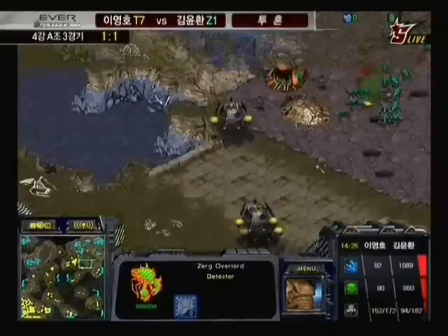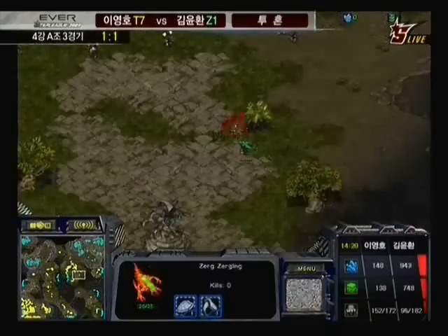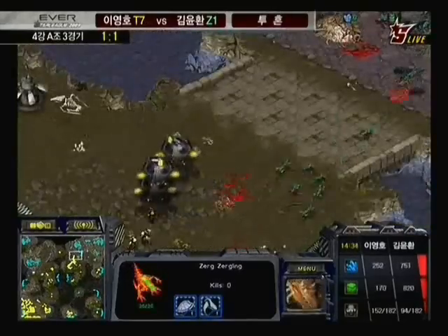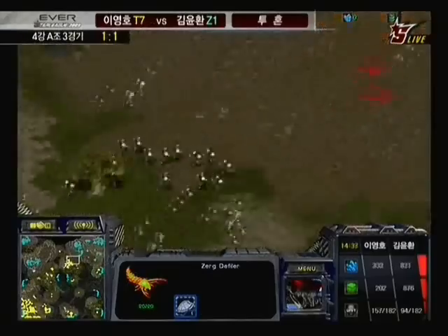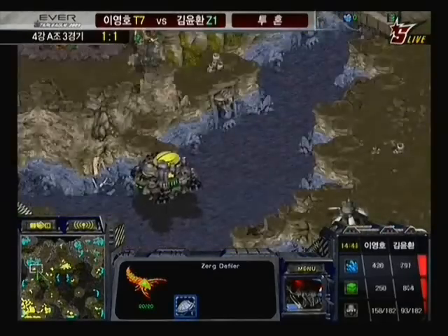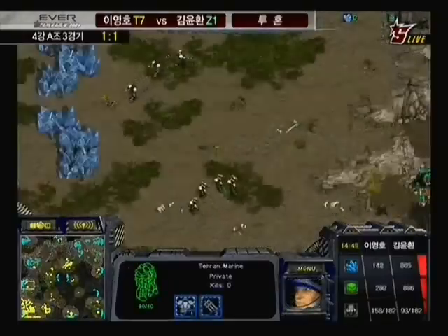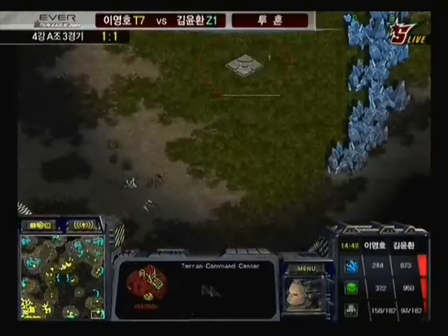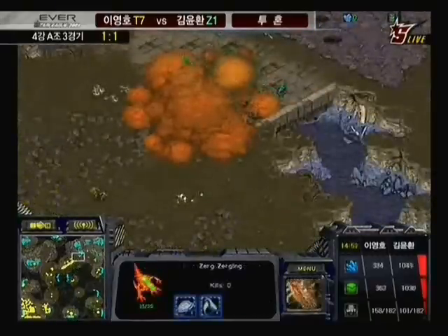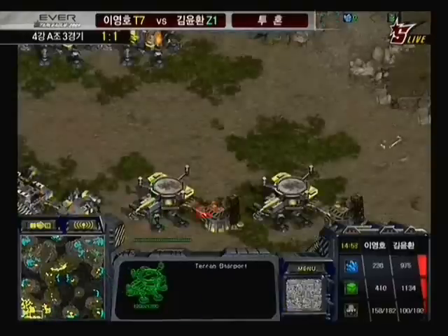Right now Flash is putting a lot of pressure on Calm, who is being quite passive — trying to absorb the pressure and let Flash have the middle of the map while he gets ready to bring out ultras or a decent force with lurkers and defilers. But he needs to keep picking those science vessels off and put a bit more pressure on Flash, because Flash is getting the 6 o'clock position up and also getting another base up at the 5 o'clock. Calm cannot allow that to continue, because Flash will then overtake him in macro.